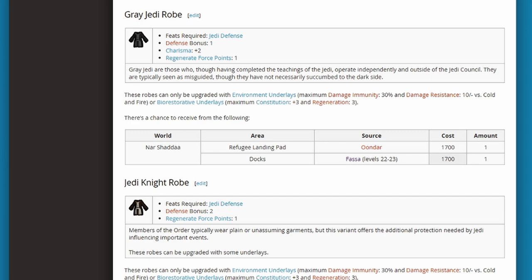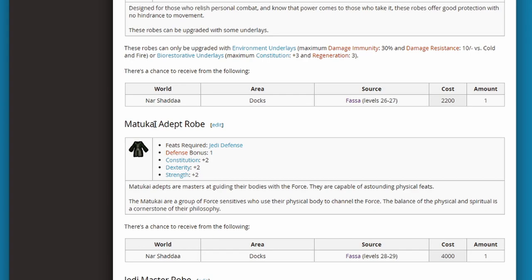Hopping into the mid tier, the Gray Jedi robe is going to be really good for someone going Counselor and trying to use opposite alignment force powers, because it gives that nice charisma boost. The best one in mid tier is probably the Matakai Adept robe, which is good for a Sentinel or Guardian — whether you're using strength or dexterity for your main damage, this one boosts both. So if you like to switch to blasters too, that one might be good.